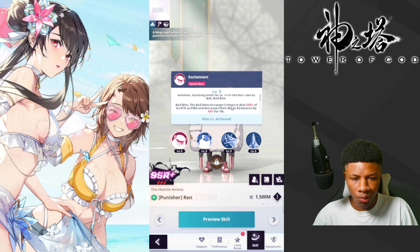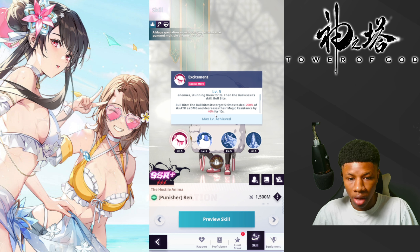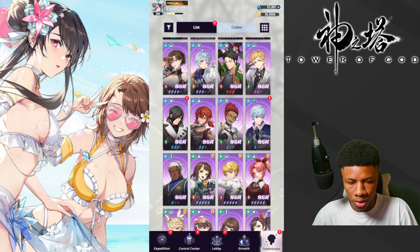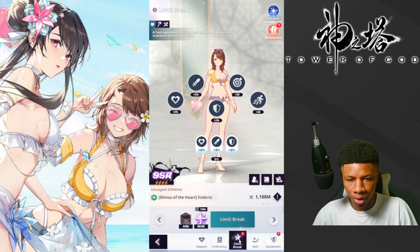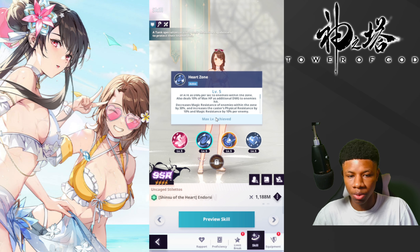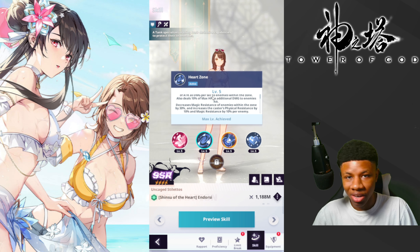Looking at his ultimate — it literally says that Punisher Ren decreases the enemy's magic resistance by 40% for 10 seconds. That is absolutely broken. And when you add that with the new Endorsi unit — come down here to green element and look at her skill in Hard Zone — it decreases magic resistance of enemies within the zone by 30%, and increases the caster's physical resistance by 10% and magic resistance by 10% per enemy. So you're pretty much shredding the enemy's magic resistance by 70% when you pair Endorsi with Punisher Ren.